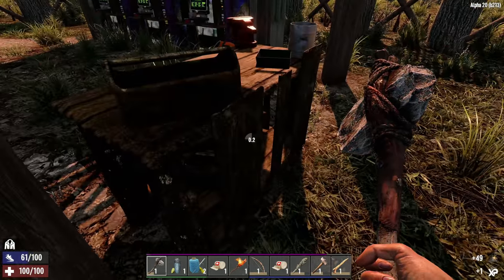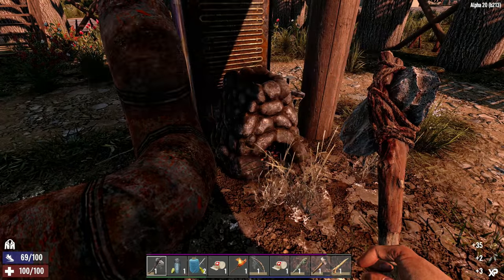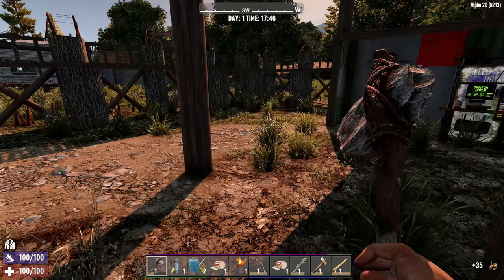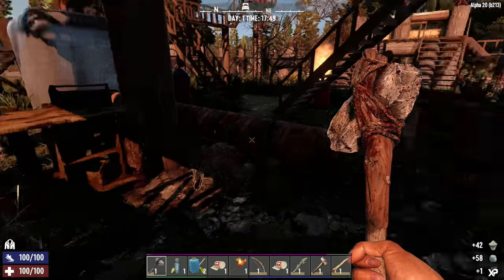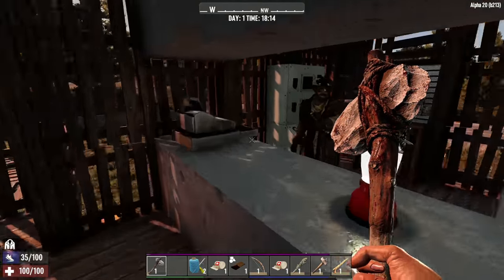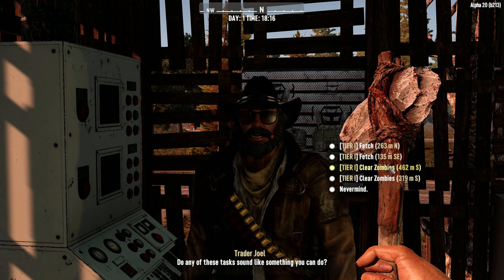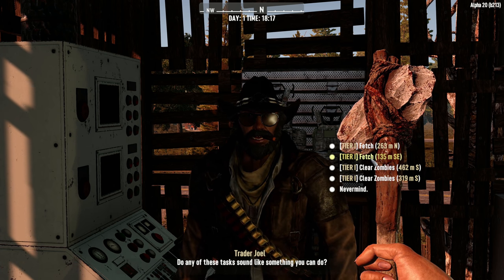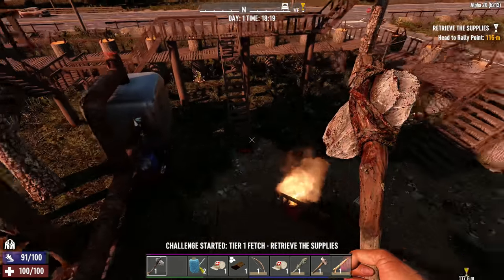Let's grab another job from Joel. We were leaving stuff behind because inventory was full - we got literally a bunch of junk. Oh, a bedroll - gotta make one of those! We actually found some concrete mix inside the cement mixer - very, very helpful. Joel still has a whole bunch of tier one stuff. Tier one fetch - 135 meters southeast - oh, it's a funeral home! I wonder if this one's actually been redone.